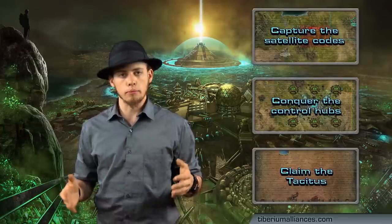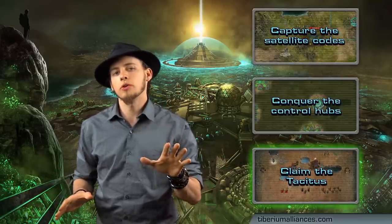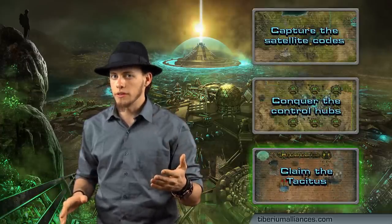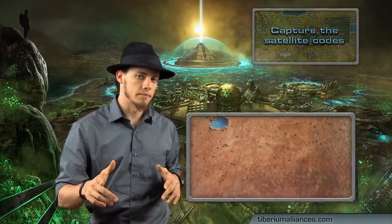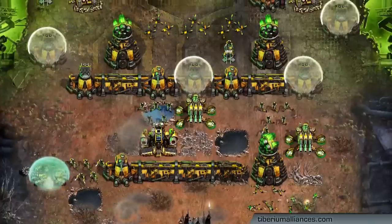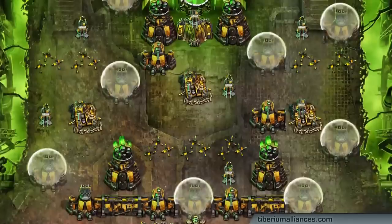Once your alliance has the minimum shield control hubs, a timer will start on the forgotten fortress in the center of the map. This is a 10-day period where all other alliances are going to try to oust you from your position. Once that timer is complete, you and your alliance will be able to initiate an attack on the forgotten fortress. This may seem a daunting task as it will be the highest level base you will see on the entire map, but each member of your alliance can launch one virus attack which will lower the defensive capabilities of the forgotten fortress for a set amount of time.